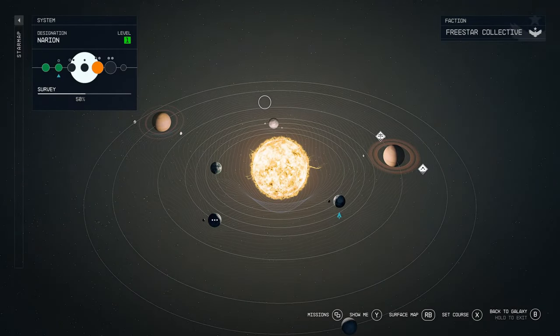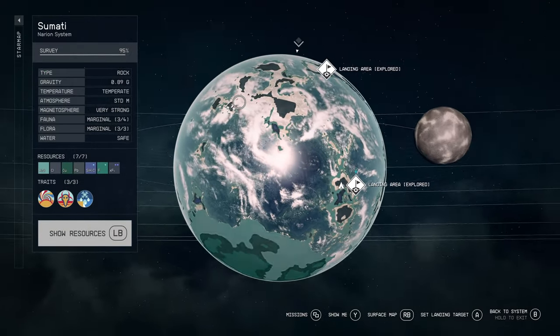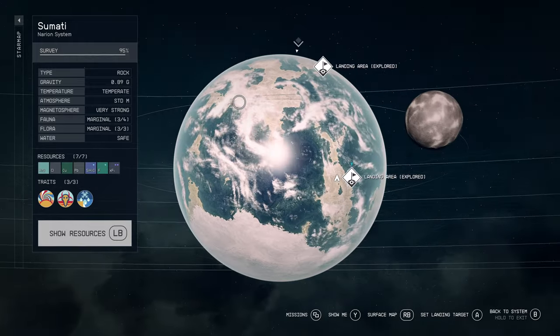As for making this a resource outpost, you can definitely find some good resources here. If you're looking for a new base with lead and copper mined at the same location, this is the planet for you.